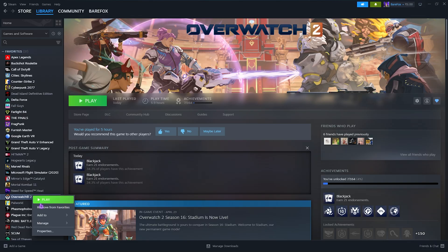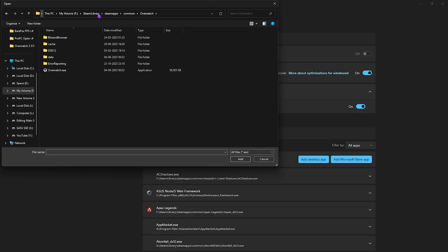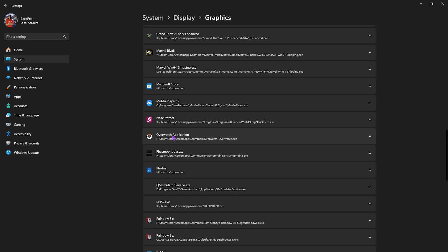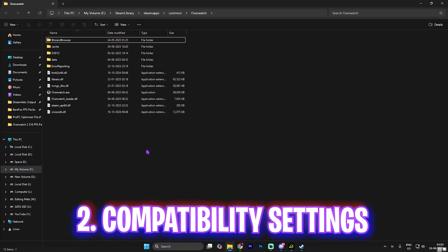Go to the download location of your game. If you're unsure, right-click your game, go to Manage, and click Browse Local Files. Copy the file path, paste it in, press Enter, select Overwatch.exe and click Add. Once added, scroll down until you find the Overwatch application and click Let Windows Decide, then select High Performance.